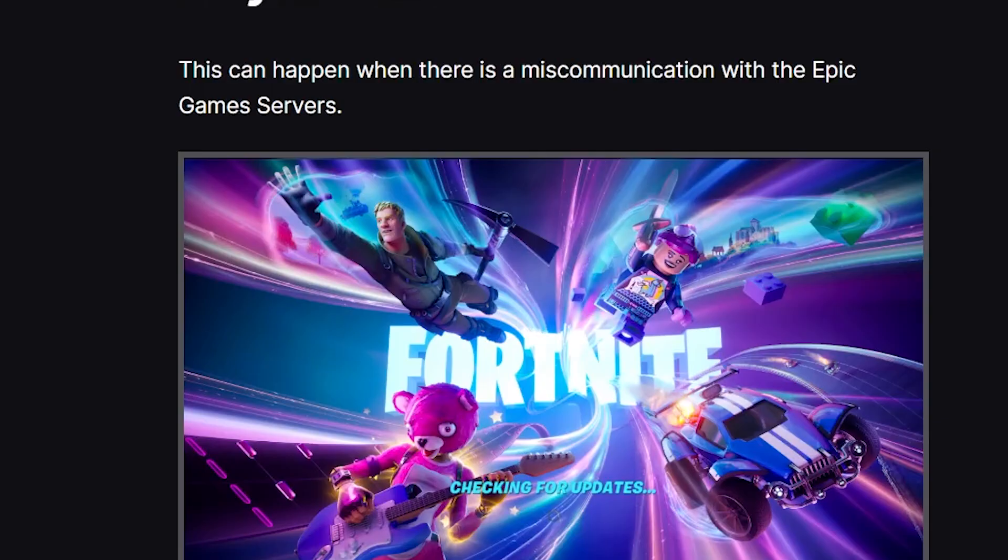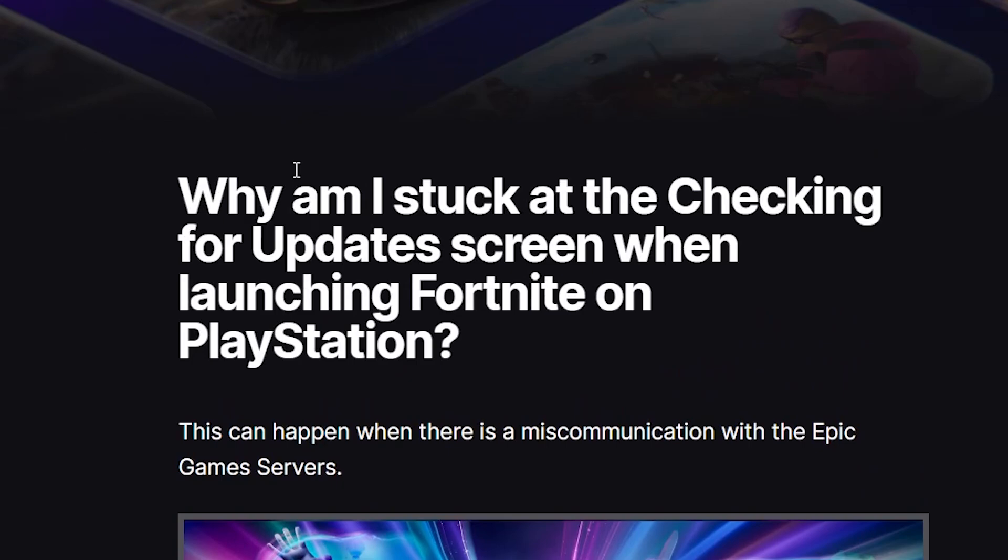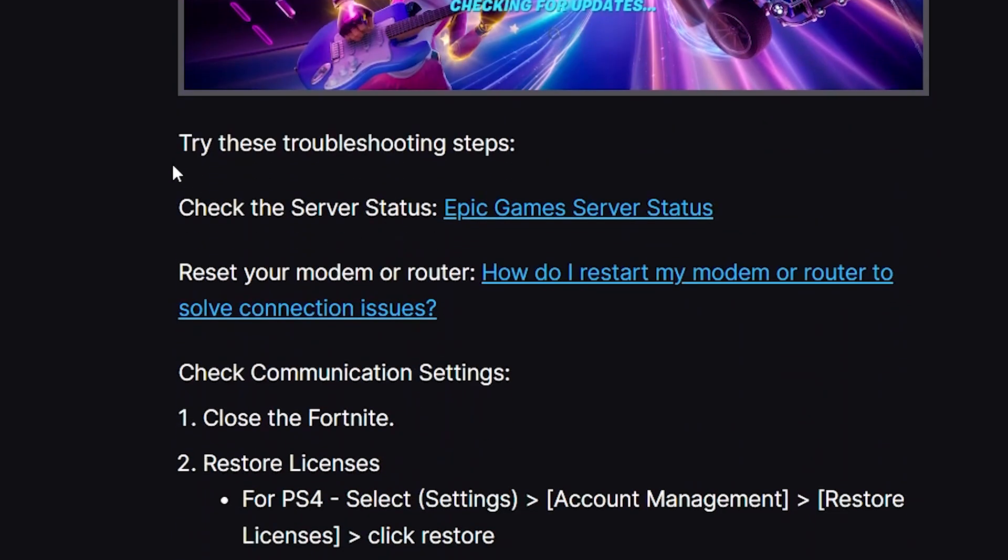If you've done that but are still facing the same problem, Epic Games have provided a step-by-step guide on how to fix the issue of being stuck on the checking for updates screen when launching Fortnite on PlayStation. You can follow these instructions step by step.